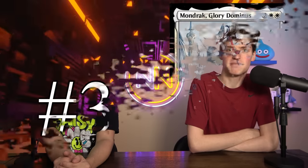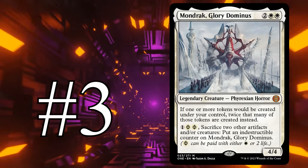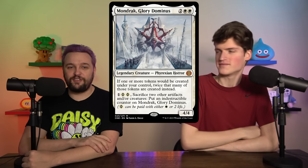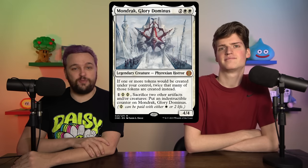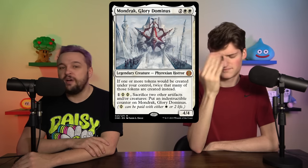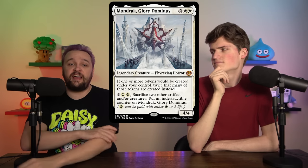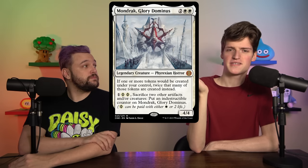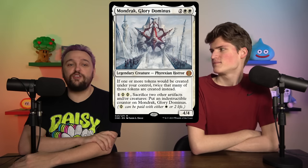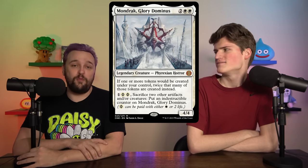Number three is Mondrak, Glory Dominus — two, white, white for a 4/4. If you would create one or more tokens, you get twice that many instead. You can also pay one Phyrexian white, one Phyrexian white and sacrifice two creatures or artifacts to put an indestructible counter on it. It's a token doubler — we know this effect is good. A lot of decks want it on a creature, it gives itself indestructible, and you only ever need to leave up one mana. When a board wipe comes, sacrifice two creatures that were going to die anyway. We're talking about this for the 99 — it's a great commander too, but in any tokens list that can fit it in, it's better than Anointed Procession because it can also attack.